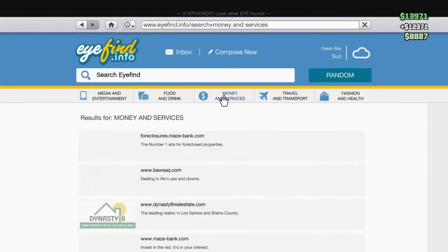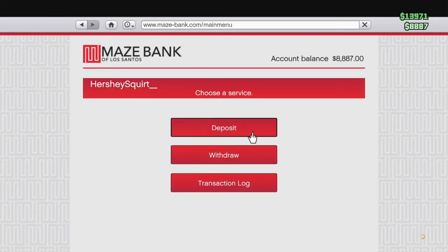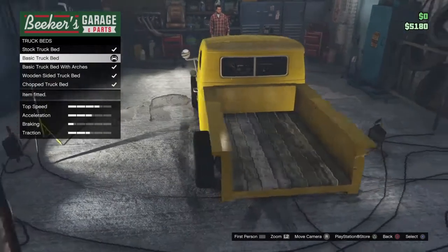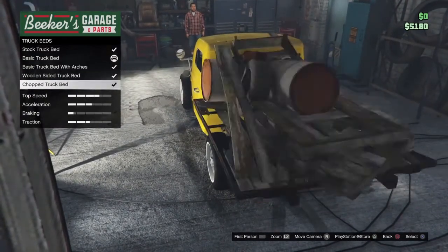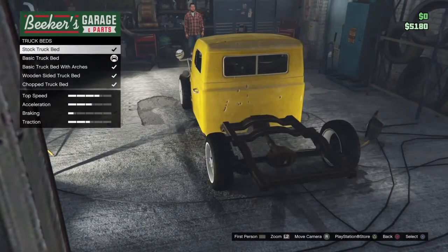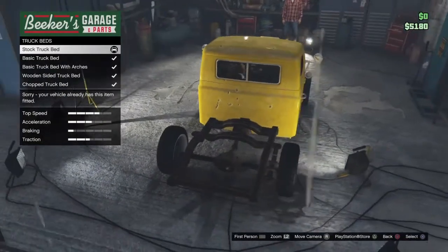That's about all you guys have to do — just find the rare vehicle and sell it. But I've got one other glitch for you guys real fast. All you guys have to do is come to the truck beds and click on the basic truck bed. Then keep scrolling down and try to click the stock truck bed, and you guys will see that it will become invisible. So it's pretty much like a little modded truck.